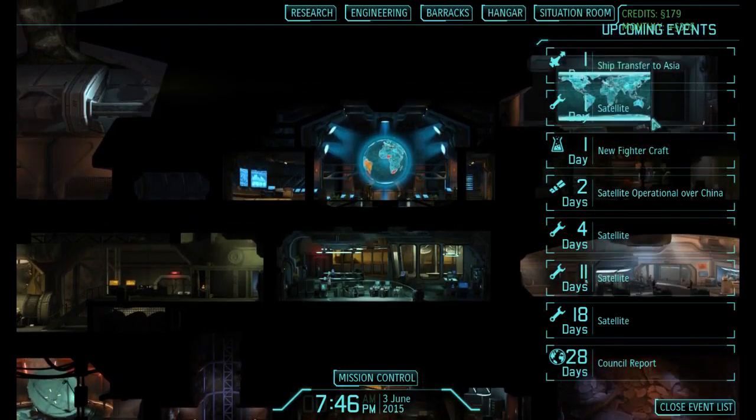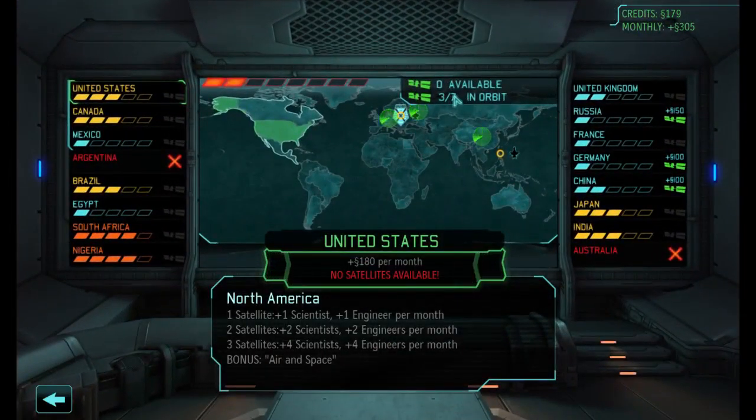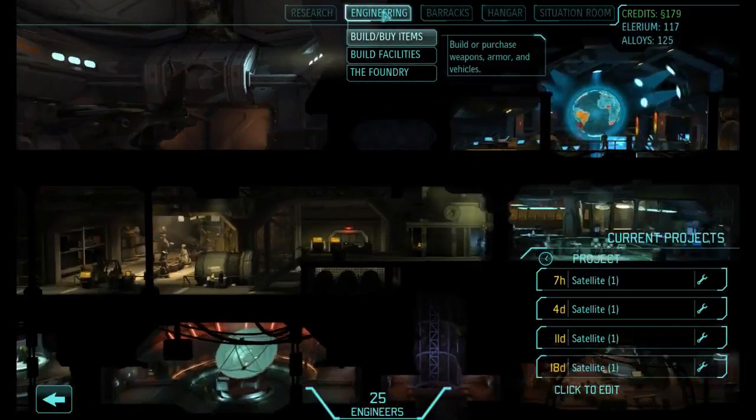I'm going to spend some cash on the new Phytograph because I want to deploy a new one in Europe and a new one in South America, where our next two satellites are going to go because we've got some panicked people down that way. I'm going to double check how many satellites we can support. We've got three in orbit and we can support another four, and we have one, two, three, four in the build queue, so I'm pretty happy with that. Let's go to Engineering.